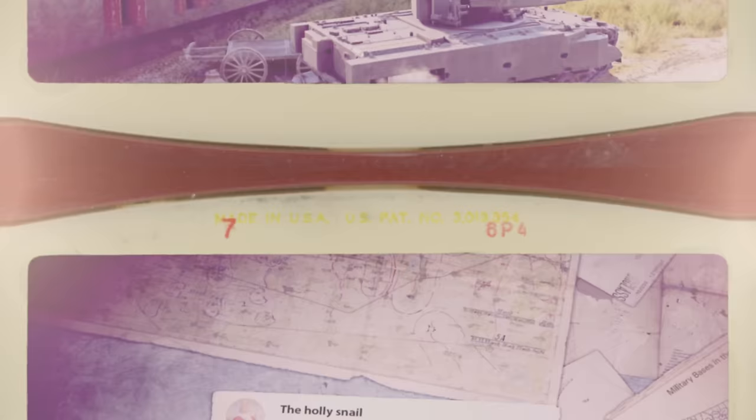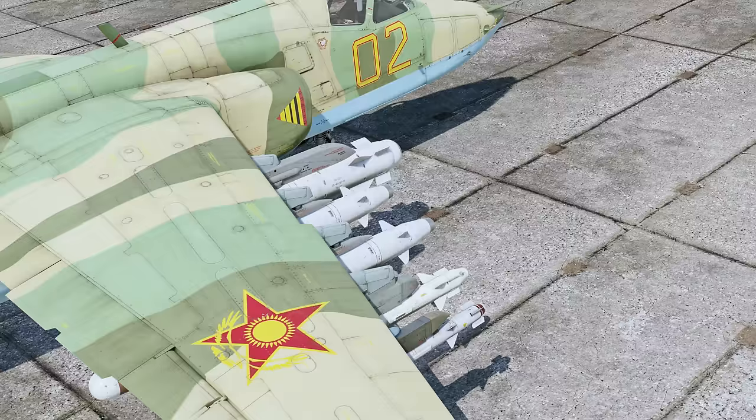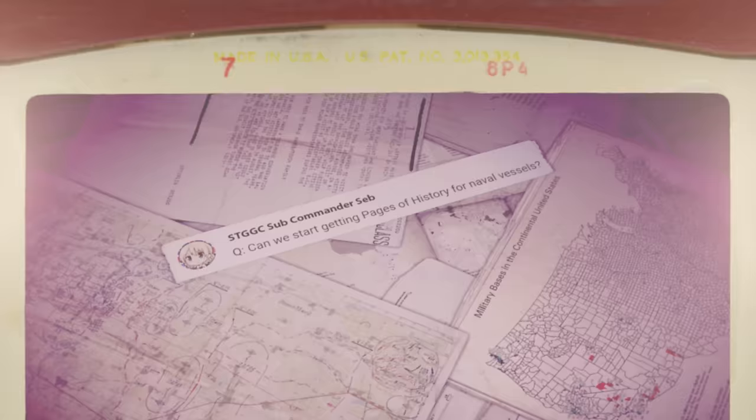Holly Snail asks: what's the best loadout for the SU-25BM? From one snail to another, the best rockets are the S-25O, and the best missiles are the Kh-29TE and the Kh-25ML. And of course, don't forget some air-to-air missiles.